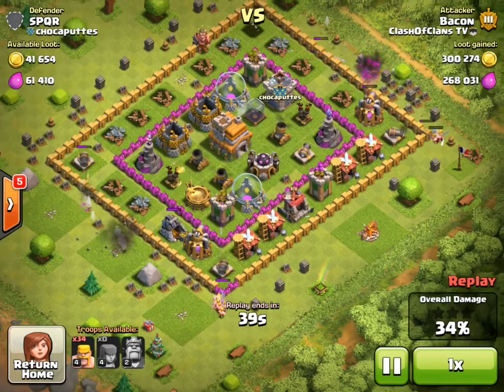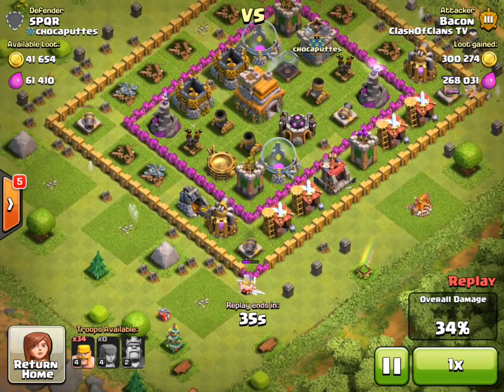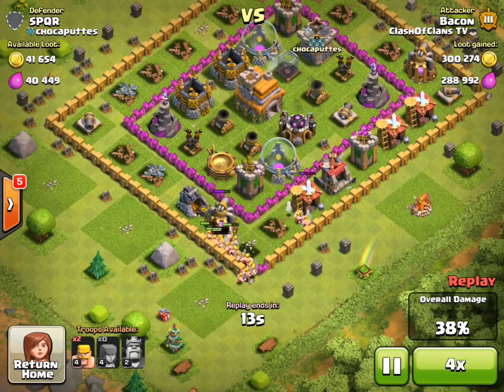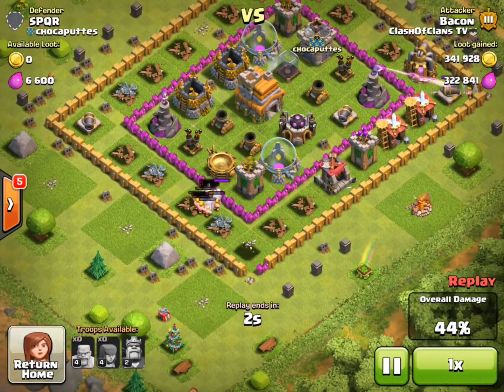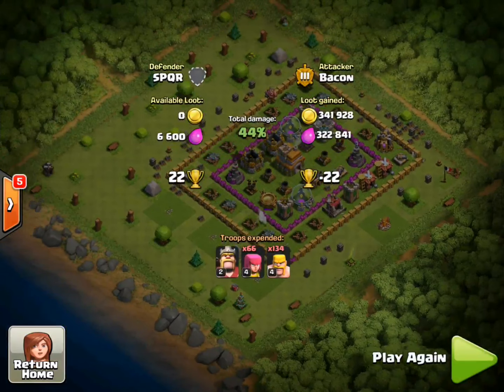Bacon just got over 568,000 elixir at this moment, and there are two more collectors that are still full on the bottom corner of your screen. He drops the rest of his barbarians to try to get those — five, three, two, one — 660,000 resources! He got 22 trophies taken away, but that didn't matter since it was an amazing raid overall.